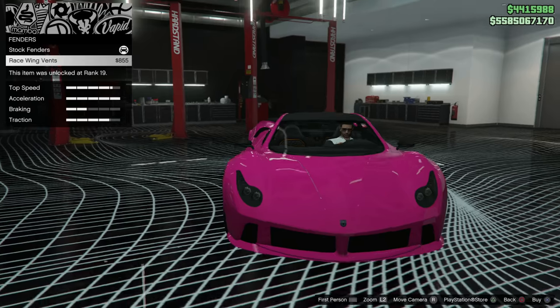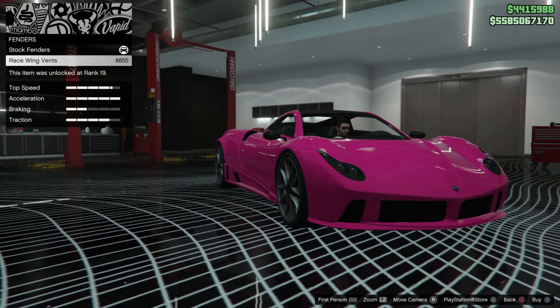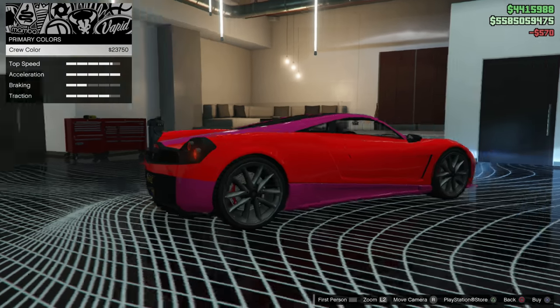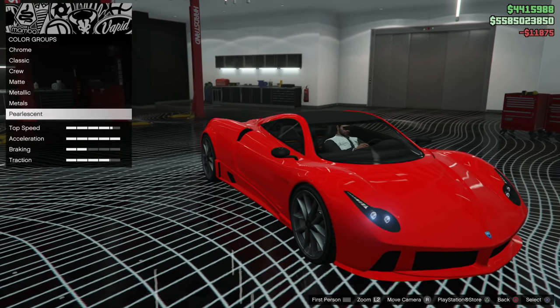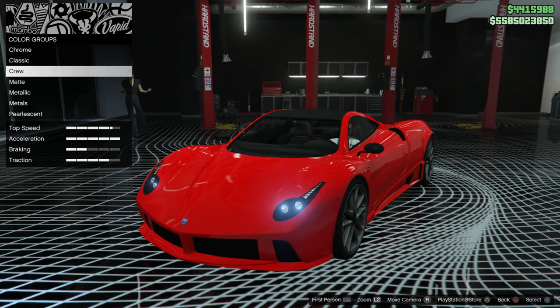Next up is the race wing vents for the fenders. We're just not going to bother to put those on — I don't really think they look that nice on this car. Next up, we're going to change a few more very minor things like the headlights, and we're just going to throw a yellow and black plate on there. For the color, we're going to throw our crew color on there, which currently is a neon red, which I personally think looks really nice on this car.